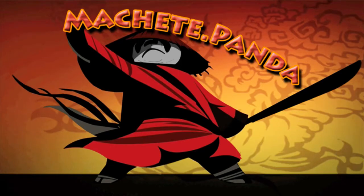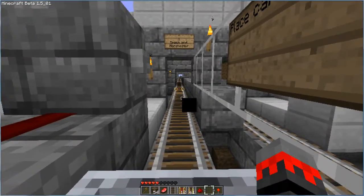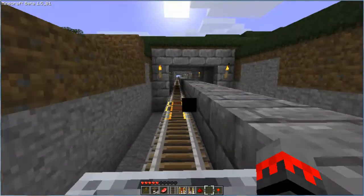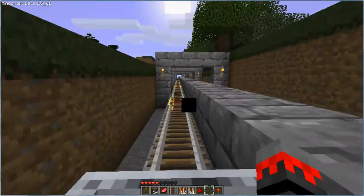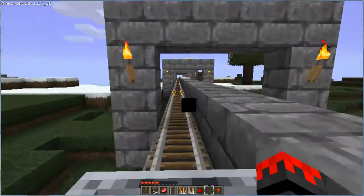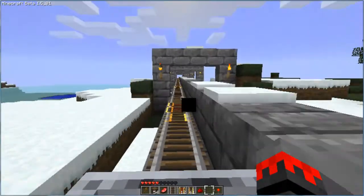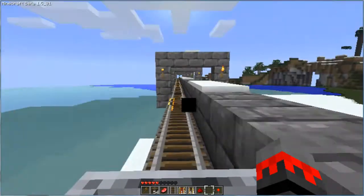Hello, this is Machete Panda and I am back with another exciting series on railroads and train stations. Today we are going to talk about the new and improved booster system. Someone had mentioned that you can boost in either direction when I showed the booster system in my first video, and I wanted to go ahead and implement that and show it to you all, so I have done that.